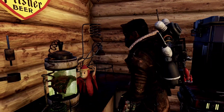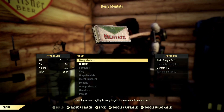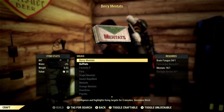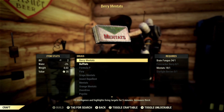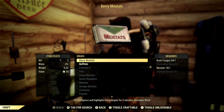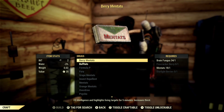Now if we make our way over to the chem station and go down to drugs, the last thing we're going to need is berry mentats — that's plus five intelligence and it highlights targets, so that's always a benefit. You're going to be crafting a couple of those because you'll be popping them every five to ten minutes, so when you go for your XP runs make sure you bring a couple with you.